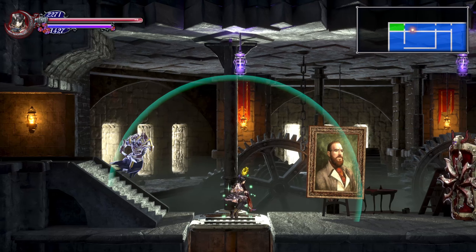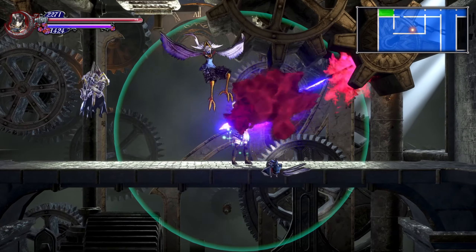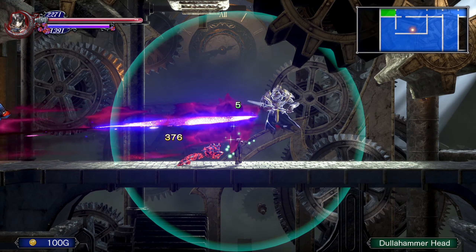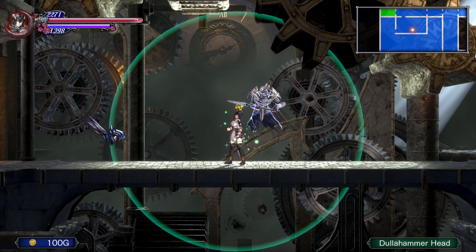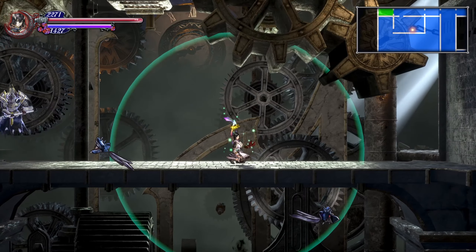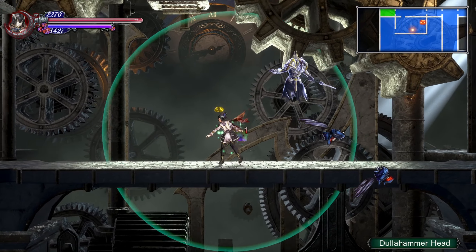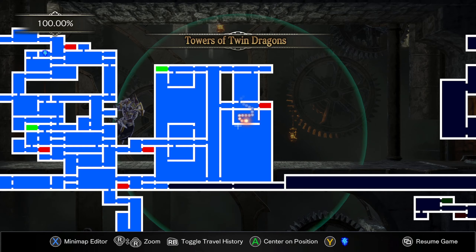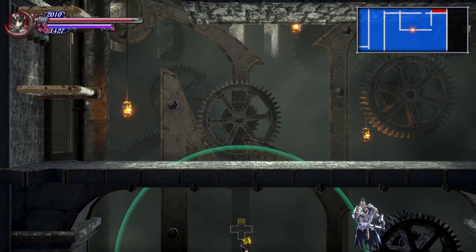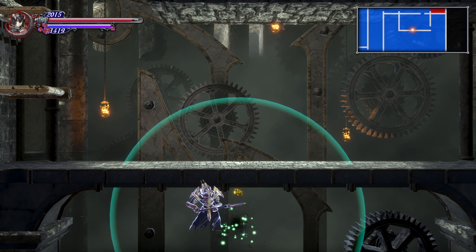It was an ultimate secret, not displayed on the map anywhere, and I never would have found it. Teleport. Is it not this room? This is how you know it was an ultimate secret — it was over here, not up there. I had a freaking guide and I still lost it. Valkyrie sword was in a chest, not marked on any map.